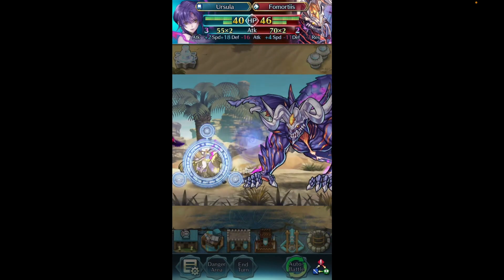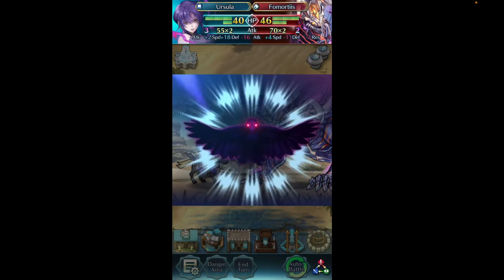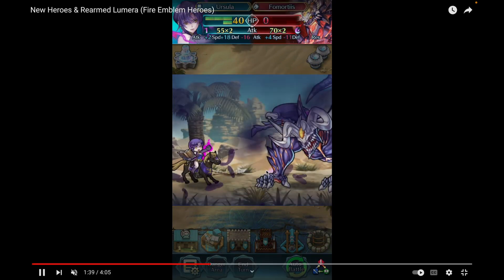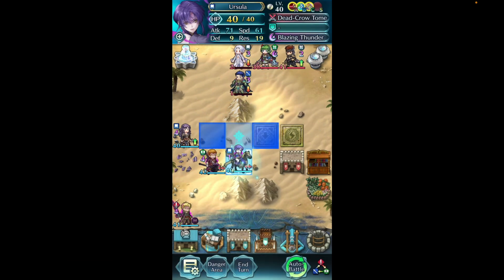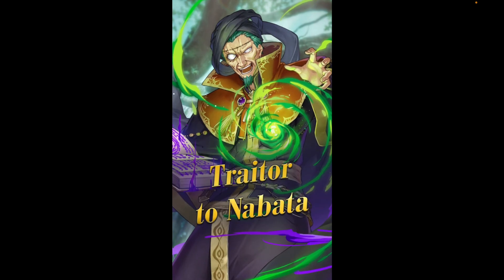Fallen Ursula works similarly to her Cadenal version, just like Veil is to her mythic — a little disappointing for variety, but she has an amazing animation with that crow effect. Now we have the Traitor of Nabata, Nergal, who is finally in the game.